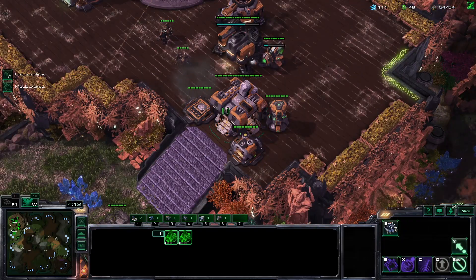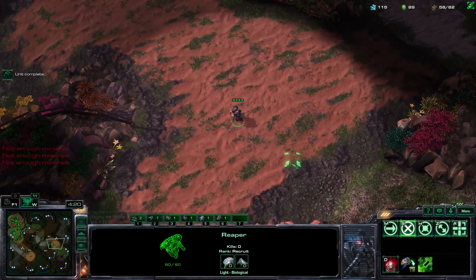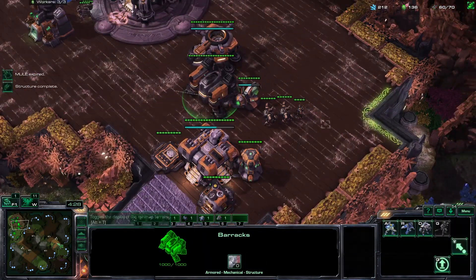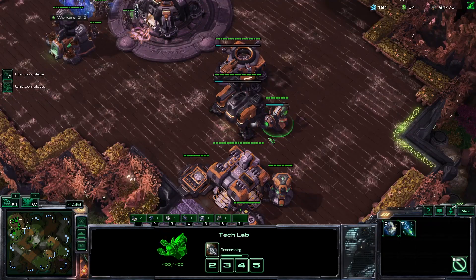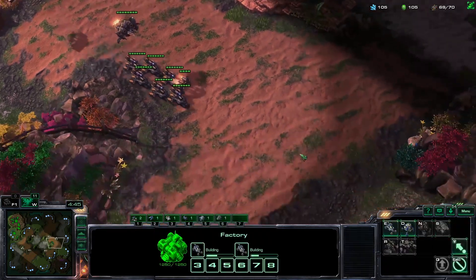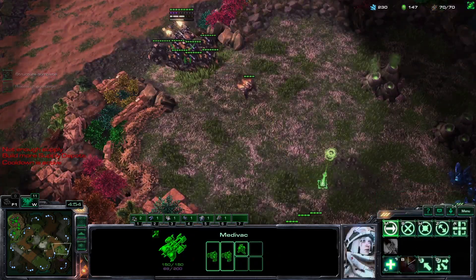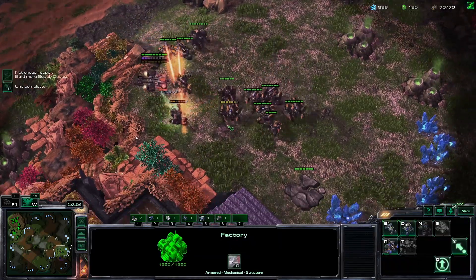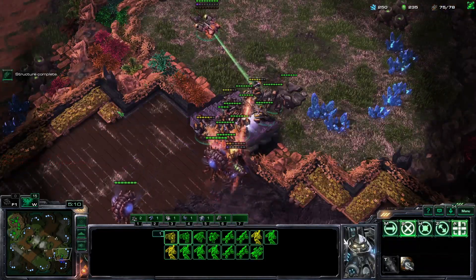Make sure to keep building depots — don't get supply blocked. Use your viking to clear overlords, and you can keep microing your reaper if you like, though it's a bit hard. As soon as this medivac is out, F2 to the front of his base. On the starport you absolutely want a liberator. Don't forget to hotkey your units so you can micro them more effectively. Boost the medivac ahead of your army to catch any queens that might be out of position, because of concussive shells — you can easily catch them with the hellion marauder build.